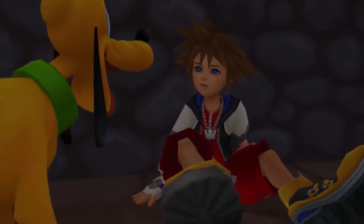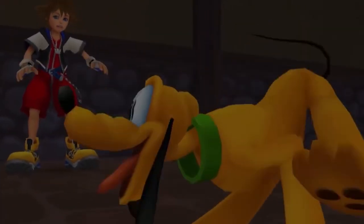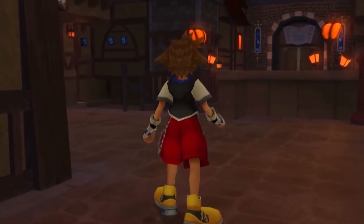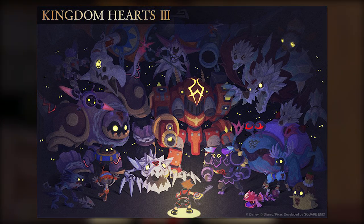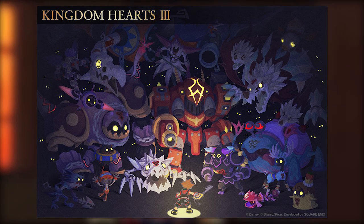First off today we have a brand new art illustration for Kingdom Hearts 3 that was revealed over on the Japanese Kingdom Hearts Twitter account yesterday to celebrate Halloween. This was actually drawn by the art director for Kingdom Hearts 3, Daigo Tsukata, and it looks so damn cool. It's in a bit of a different style than we're usually used to seeing, quite reminiscent of the Kingdom Hearts Union Cross slash Unchained Key art style.